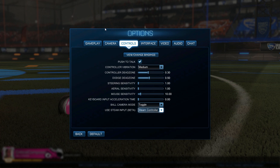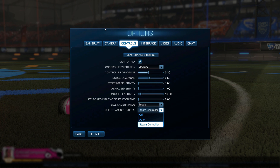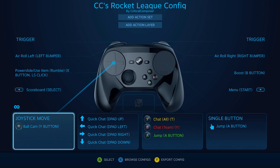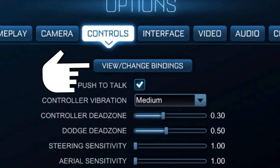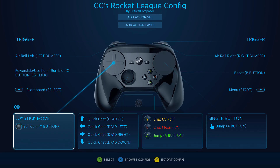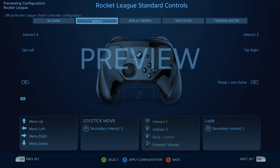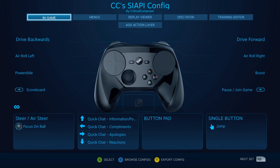I only have my Steam Controller connected, so my options are Auto or Steam Controller. After that, you can either press the Guide button and access the Steam Input configurator from there, or you can press the 'View/Change Bindings' button in the Controls tab of the options. And finally, you need to apply the official Psyonix config. You can change it after importing it if you wish — I edited it to reflect my legacy config.